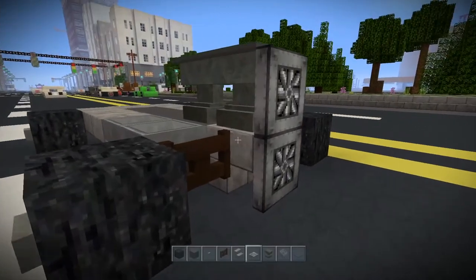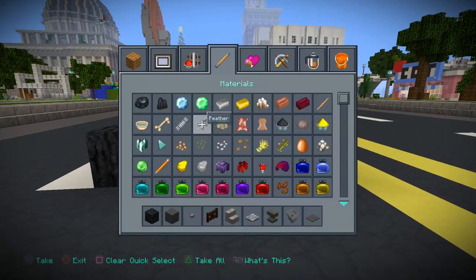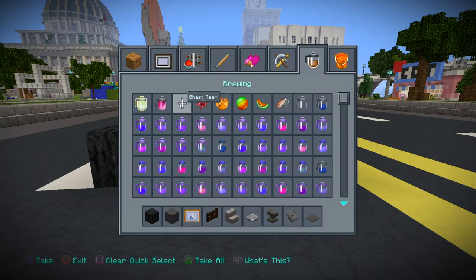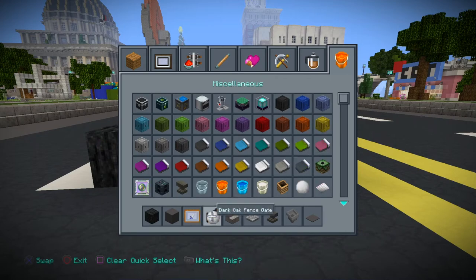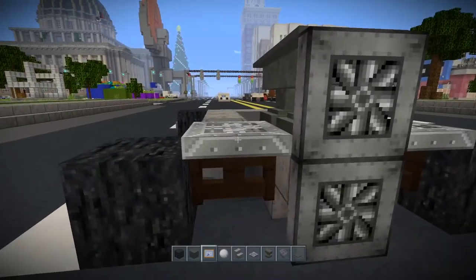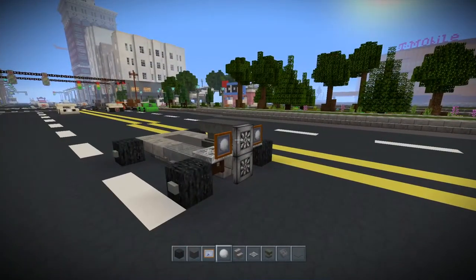Then put an iron trapdoor on top of that fence gate, and on top of this fence gate. Then what we're going to do is get out some item frames and some snowballs. Put an item frame on the actual trapdoor, and then in the item frame put snowballs — and those will actually be your headlights.